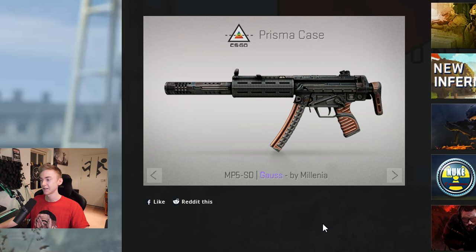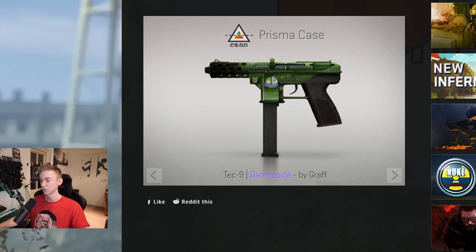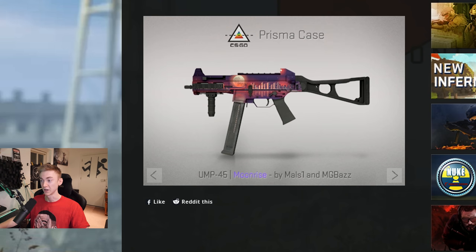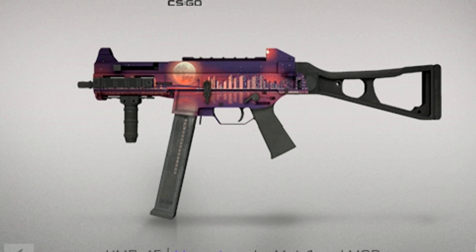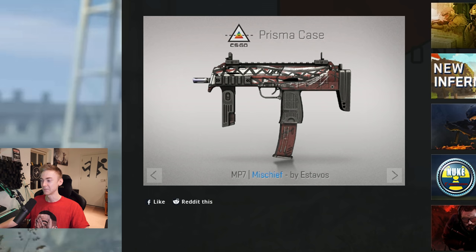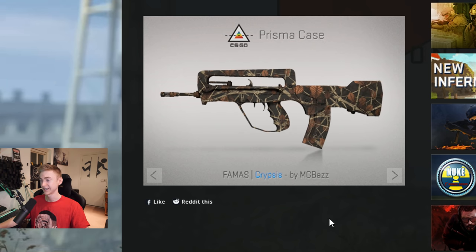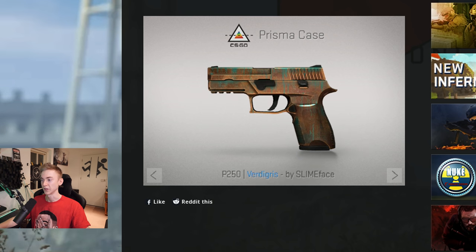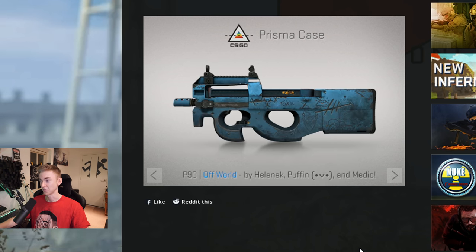Desert Eagle looks clean, looks metallic, I like it. Another clean metallic skin — the Gauss, is that how you say it? Tec-9 Bamboozle. Whoever made these skins has been playing way too much Apex. The M45 Moonrise actually looks pretty sick with the whole setting, the cityscape — I want you guys to remember how this skin looks for later. Orp Atheris — oh, that snake though. MP7 Mischief, nothing too special. Tamas Crypsis — nothing too special, like an autumn leaf theme. Galil AR Akoben — wow, that's like full-on zebra style. The PT-50 actually looks quite cool with the whole bronze and ripped green thing. Off World — yeah, I'd use that P90 as well.